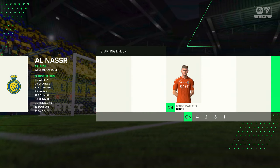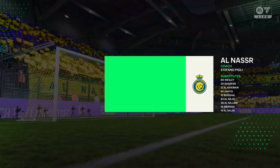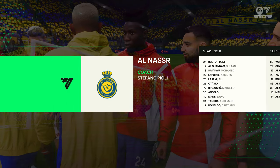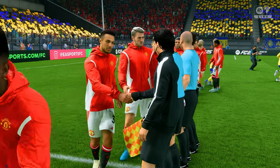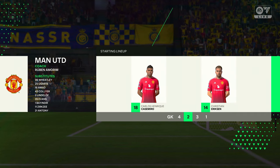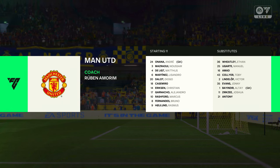The initial eleven today for the hosts: Ottavio starts alongside Marcelo Brozovic in the centre of midfield, and leading the attack today is Cristiano Ronaldo. For Manchester United, Andre Onana is the goalkeeper; Matthijs De Ligt plays alongside Lissandro Martinez in central defence; Christian Eriksen starts with Casemiro in the centre of the pitch, and they line up with just the one striker looking to do a bit of damage.